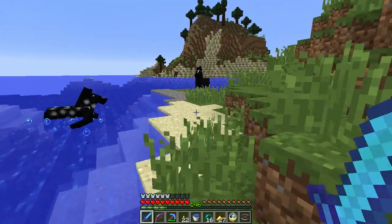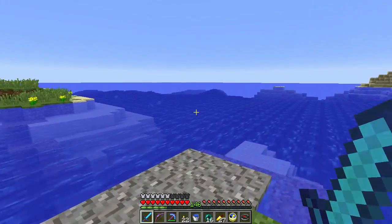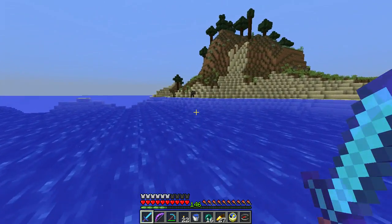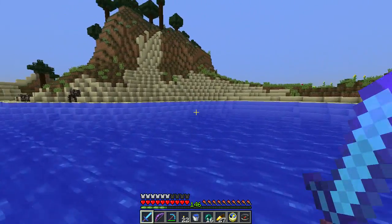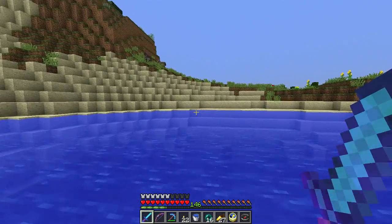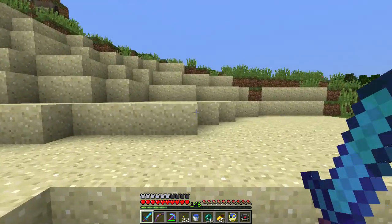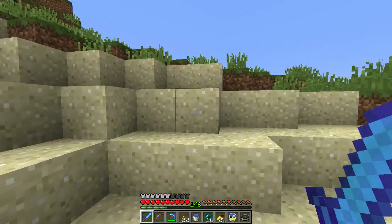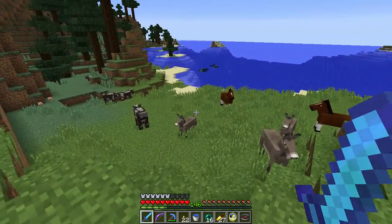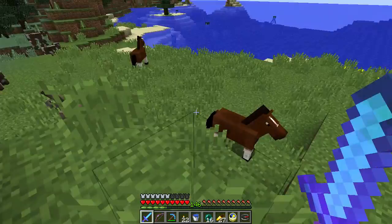The other thing that would be really nice is if with the elytra I could easily take off from the ground. I haven't practiced the punch-bow trick, and the reason I haven't is because I have a feeling that's going to get taken out of the game — they're going to fix the bug where you can shoot mobs in the back of boats.